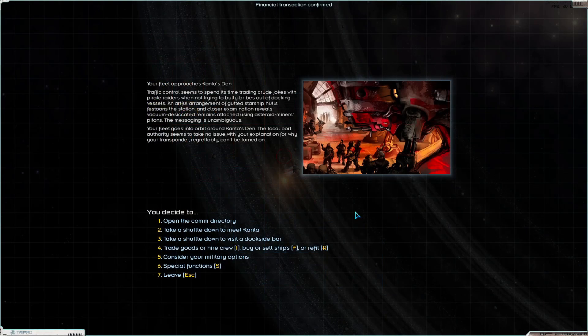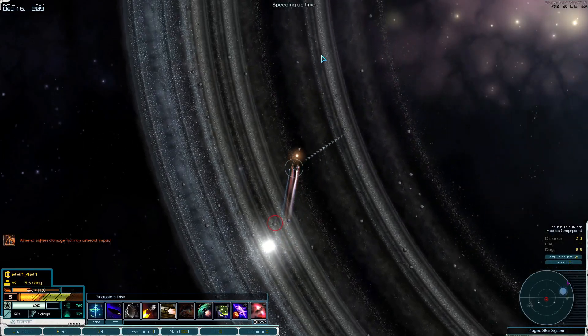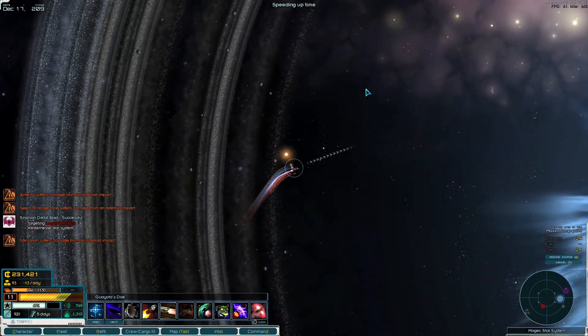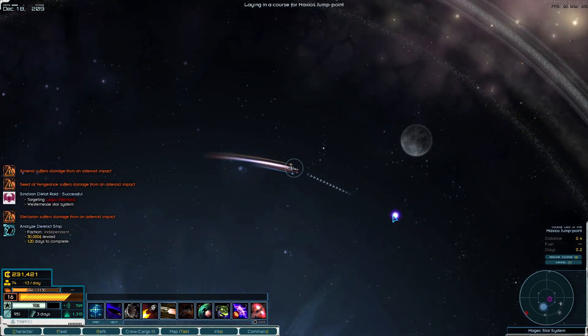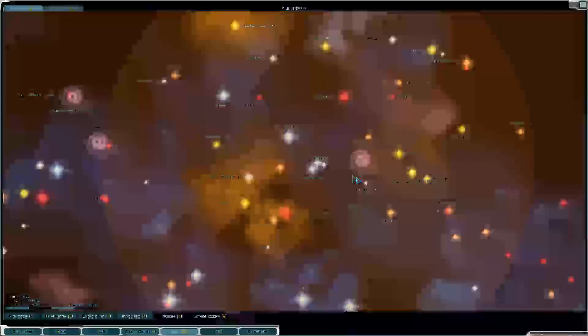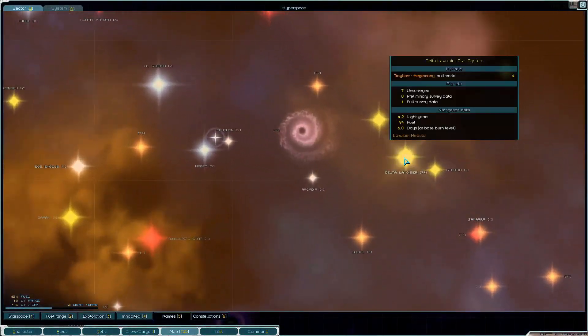We're gonna make some money off this - buying volatiles and selling drugs. We might have enough money to get a real fleet going again, a couple more good ships. Buying and selling illegal goods is always quite profitable, mix that with some market manipulation and it works out pretty well.